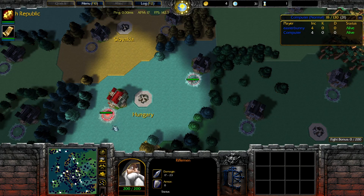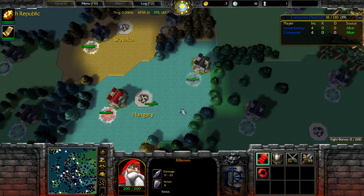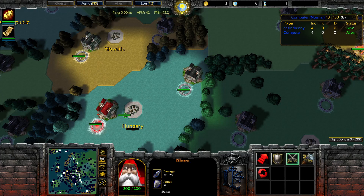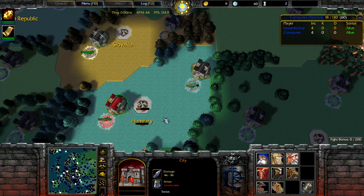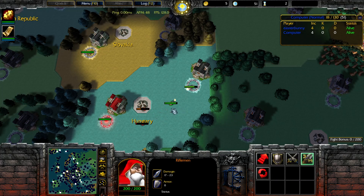The first thing we're going to talk about is A-clicking. That basically means pressing A on your keyboard then left clicking somewhere. You're going to want to do this because if you just right click, your unit will literally walk all the way over before he even decides to shoot. That's pretty terrible. You want to use your keyboard as much as you can. Press A on your keyboard and then left click and your rifle is going to shoot everything on the way.